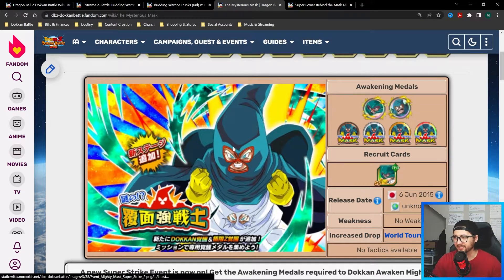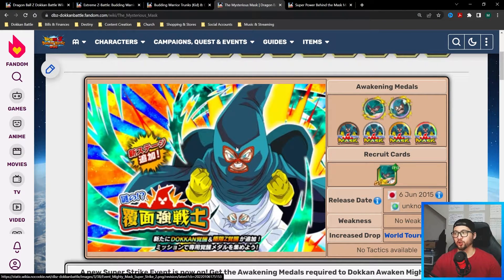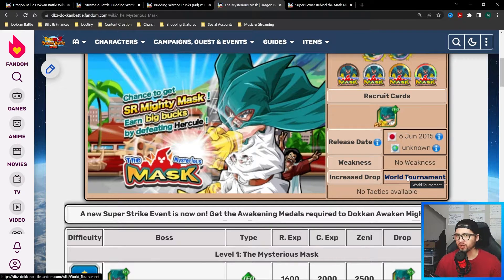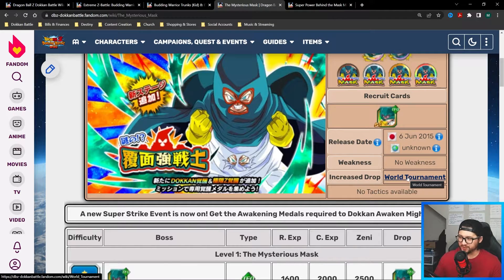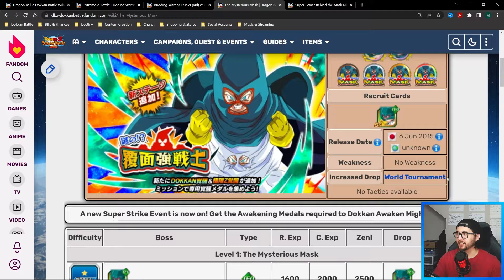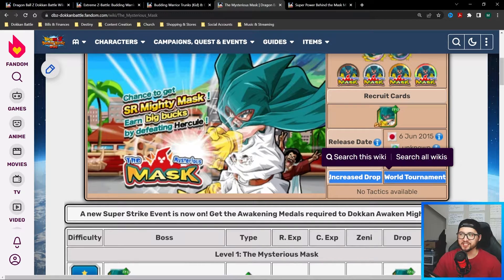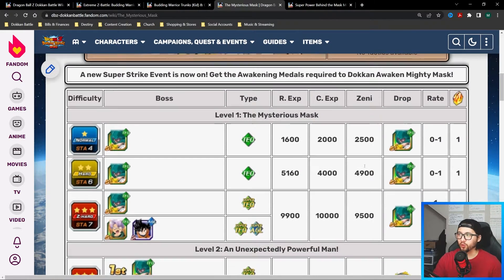Moving on to the Mysterious Mighty Mask — this is the first of the super strike story events being revamped on Global. I did make a previous video about strike units from these events and said you should start grinding them now, but I really think you should wait for the revamped events because they add categories that increase your drop rate. In this case, World Tournament category units — however many you use — increases your drop rate. Use a full World Tournament category team for the biggest drop rate boost.